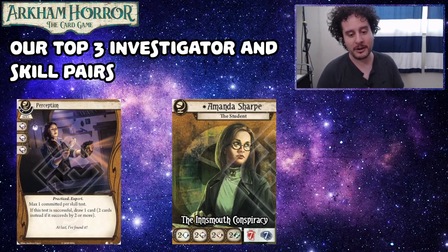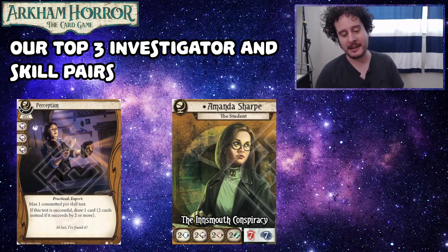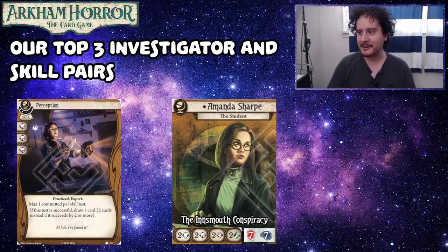Amanda's pretty fun because she can do these bonkers things with skills. Her two-book isn't really her two-book, so with Perception you have five, but you probably have Dr. Milan in play, your Magnifying Glass, maybe a Tarot card — so now suddenly this five you're looking at with Perception level two is now eight. You just investigate three times and draw six cards in the process. I found this sick Amanda Sharp red-gloved man deck which I'm really excited to explore. I'm excited for the next skill-based investigator.